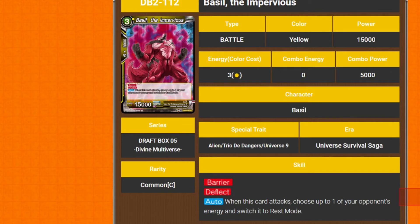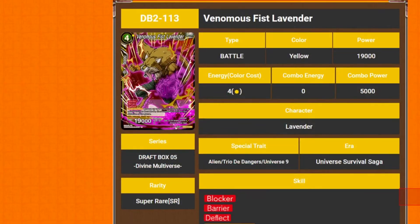We've got Basil the Impervious. It's a 3 drop, 15k. He has barrier, deflect, and its auto is when this card attacks, you choose up to one of your opponent's energy and switch it to rest mode. Pretty good.